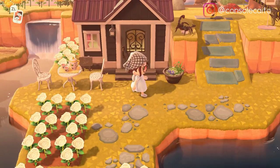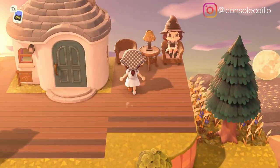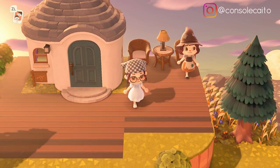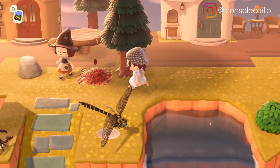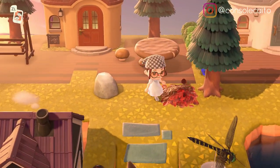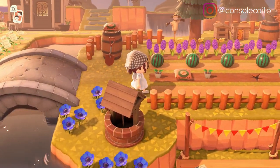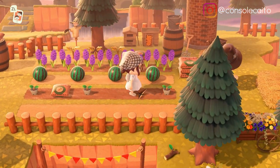Some more villager houses - that's a nice house right there. A little patio for Marshall - so nice. I love the fall weeds over there, they're so pretty. Oh look at the little moon in the background. Whoa - I didn't even notice that bug statue - the dragonfly, that's huge! And then she has a little watermelon farm and a little lavender in the back, that's so pretty.